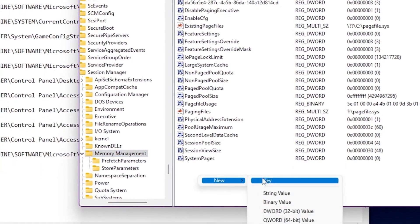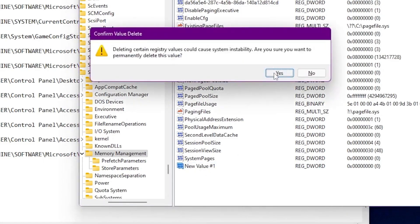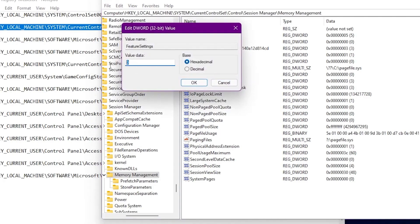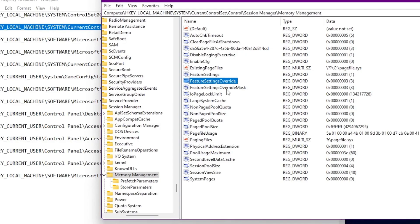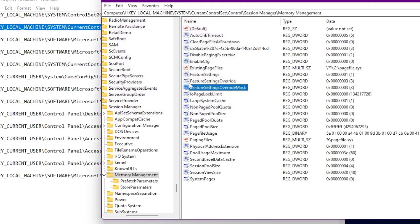To create a missing value, right-click, go to New, then select DWORD (32-bit) Value, and name it accordingly — FeatureSettings, FeatureSettingsOverride, or FeatureSettingsOverrideMask. Once all values exist, right-click FeatureSettings, go to Modify, and set it to 1. Then set FeatureSettingsOverride to 3 and click OK. Finally set FeatureSettingsOverrideMask to 3 and click OK.